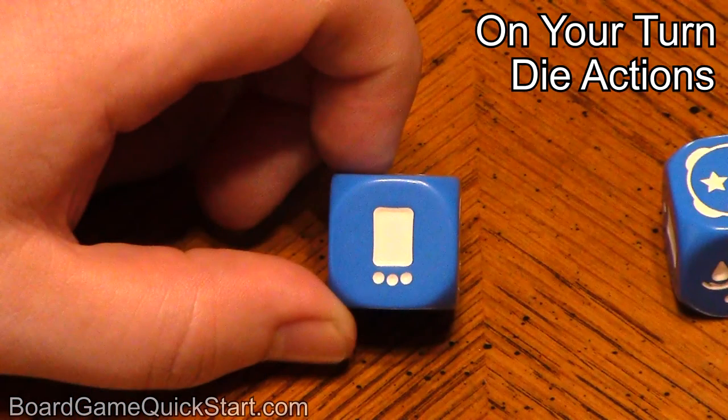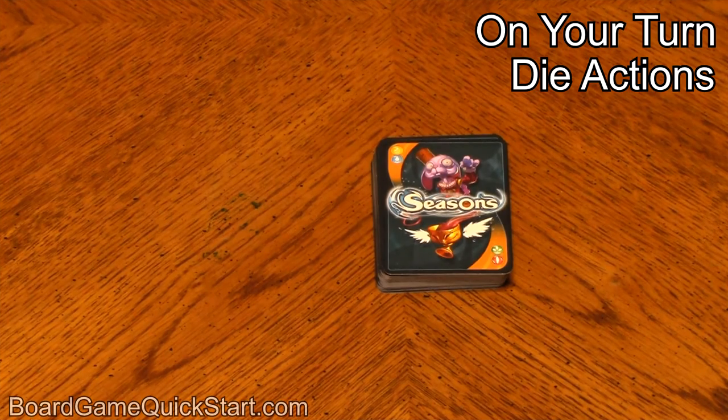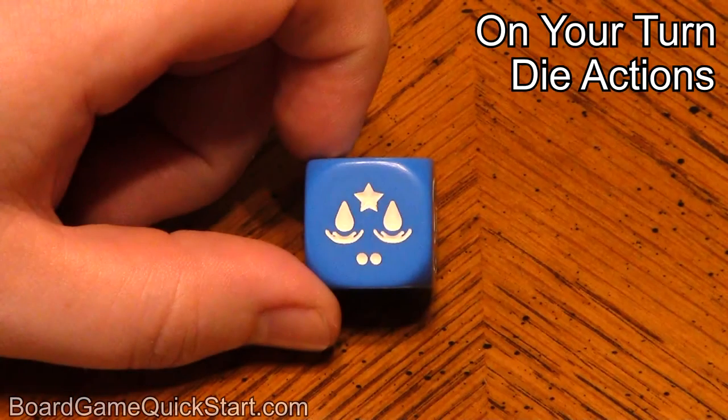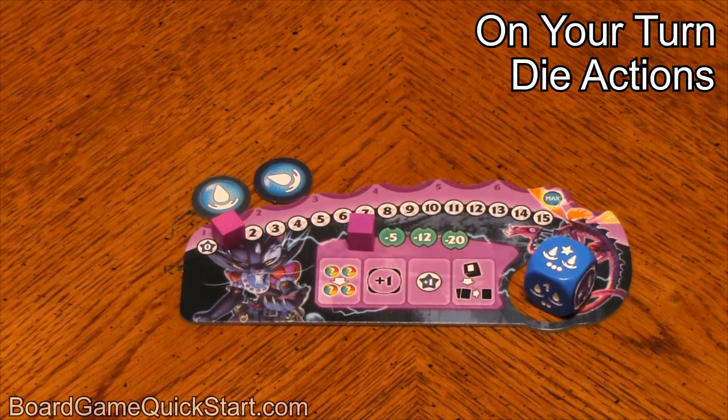If the die has the rectangular symbol on it, that means you can draw a card from the deck at the center of the table, which you can then add to your hand or discard. There is no hand limit. If the die has a star symbol, move your summoning gauge up one place. This is important because the number on your summoning gauge is the maximum number of power cards you can have in play at one time. Since your gauge starts the game at zero, this means that you'll need to collect at least one star before you can summon your first power card.